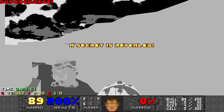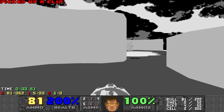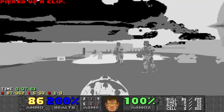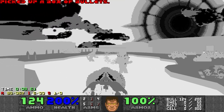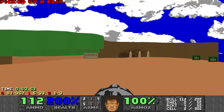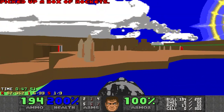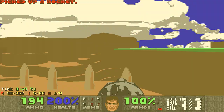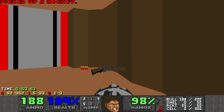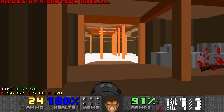If you run over here you can get the secret. So let's get the red key and head over here. I'll kill those pinkies once I get the super shotgun, because we do get that here.